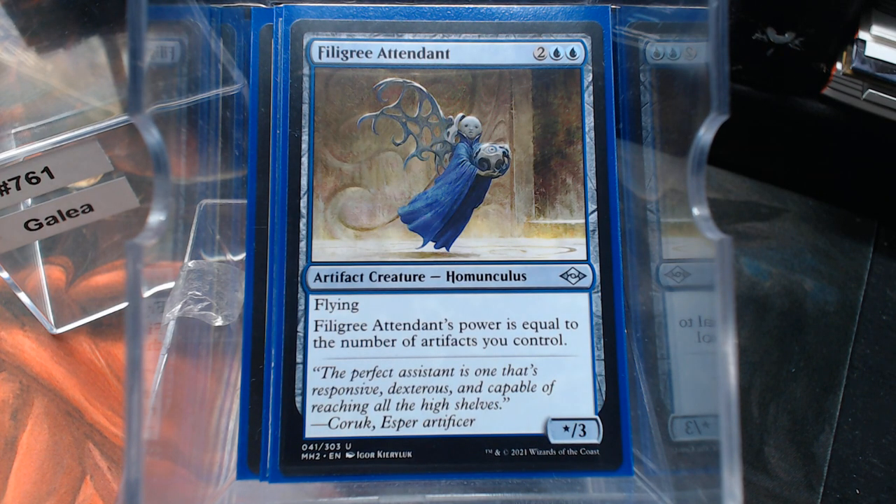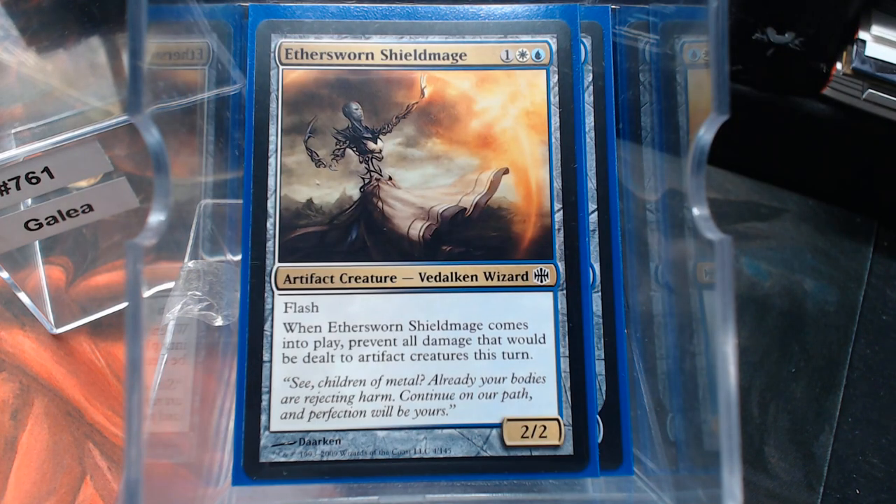The Filigree Attendant has flying — always good, great thing to hold equipment — and its power equals the number of artifacts you control. Ethersworn Shield-Mage is an artifact itself and has flash. You can prevent all damage that would be dealt to artifact creatures this turn, which helps against things like Blasphemous Act or Chain Reaction.